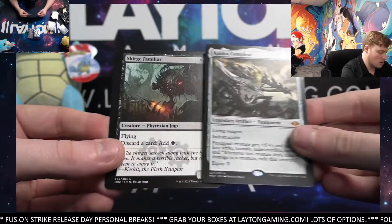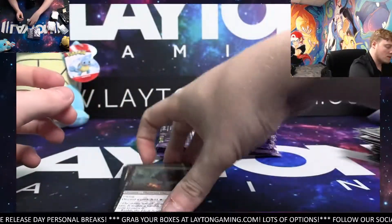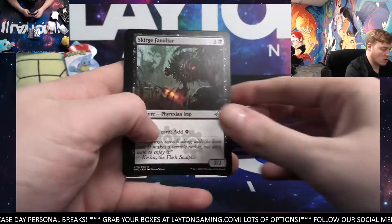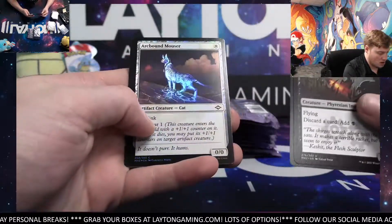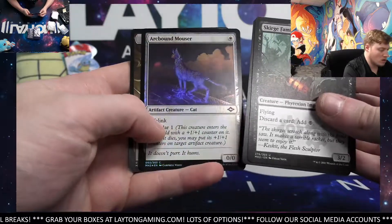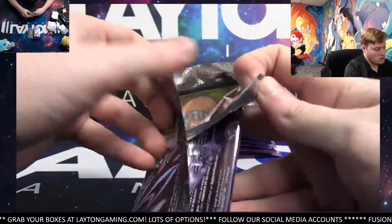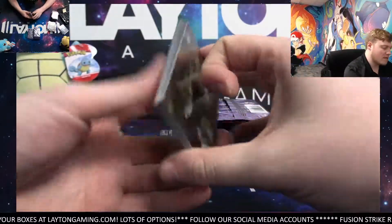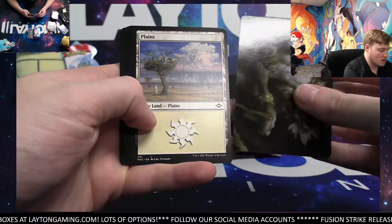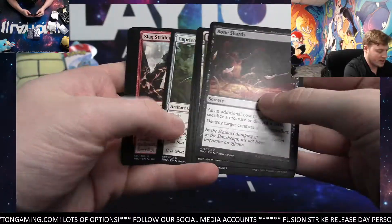It's going to be Scourge Familiar. A quick sleeve for the Mythic. Cauldric Compliet and the Arcbound Mouser — Foil Uncommon. Like I said, guys: Metazoo coming up after this, and then some more Fusion Strike. A couple of Metazoo orders after this one, and then Fusion Strike again.